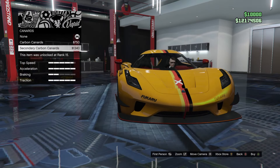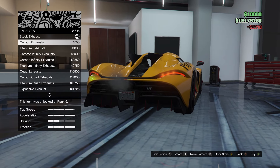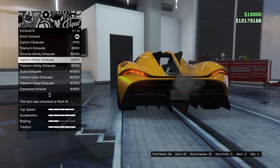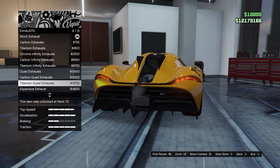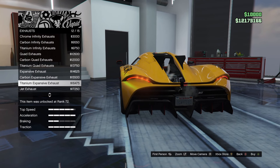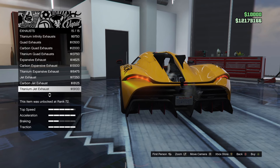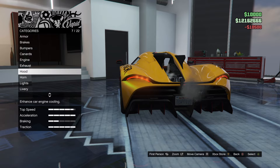Carbon canards, secondary canards — yes sir, I love that! We've got a lot of different exhausts on this: chrome, titanium infinity, quad exhausts — I like the quad exhausts, that looks pretty cool. Titanium quad, expansive exhaust, carbon expansive, titanium expansive, jet, titanium jet. I kinda liked the quad one so we'll pop that.